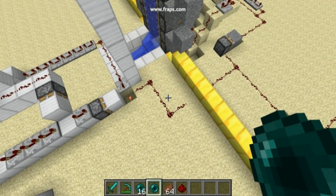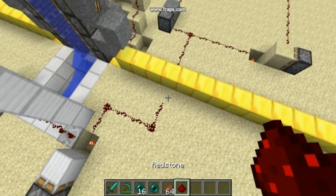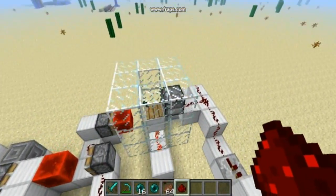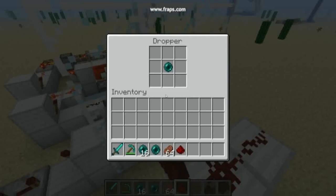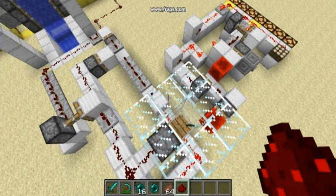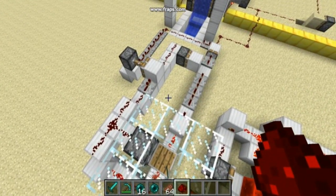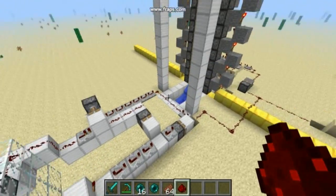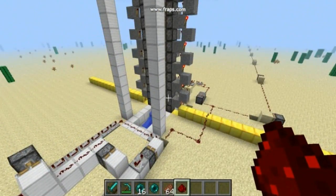The redstone signal, as you can see on the right, will not pass that point. If we connect it, we can set it to 10 minutes — after 10 minutes the whole contraption will start going. So we can go up, toss the enderpearl, and we will see.